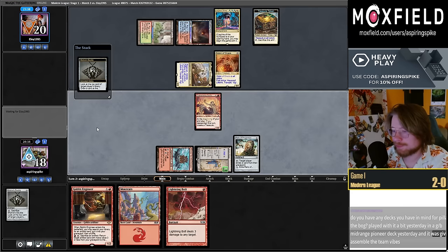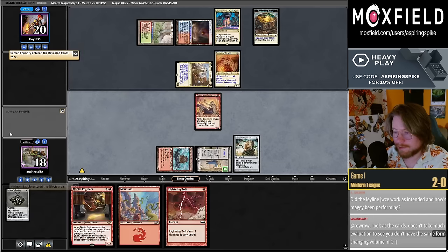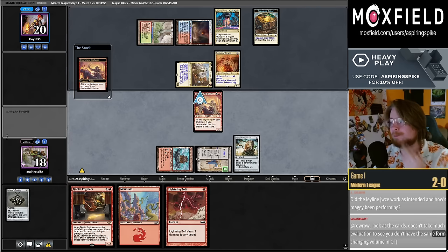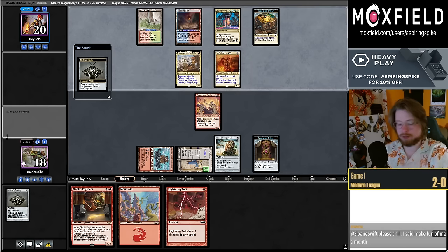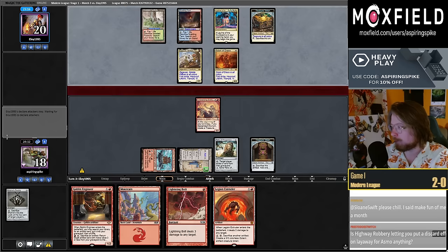The deck should Pillage the Bog — I definitely think the card is good in Coffers, that seems to be the main deck where Pillage the Bog would be a playable Modern card. We could also Shadowspear if we find Galvanic Blast and remove the Hexproof on Scion. Is Highway Robbery letting you put a discard effect on layaway for Asmo? It doesn't seem that important for Asmo but was very good in the Izzet Phoenix deck.